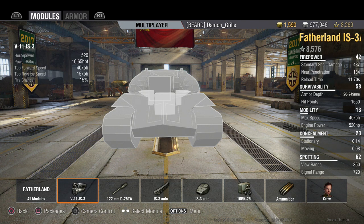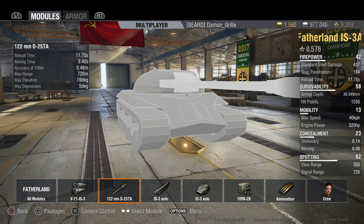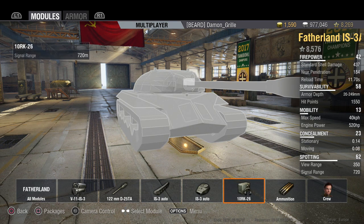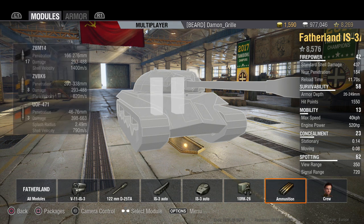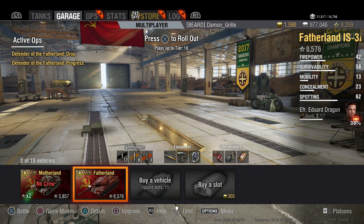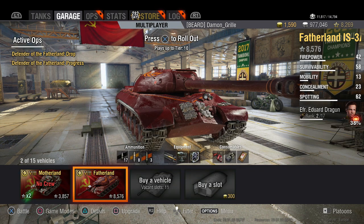It has pretty much the same armor profile as the standard IS-3, but a much lower power-to-weight ratio. You can see it's got a 520 horsepower engine, so expect it to be a little bit slower than your standard tech tree IS-3. I've had to stick a pretty rubbish crew in here — this is on my PS4 account by the way, thanks to Wargaming for lending us this one. It is going back to them; I do not get to keep it. I don't have any Soviet tanks really on my PS4 account.